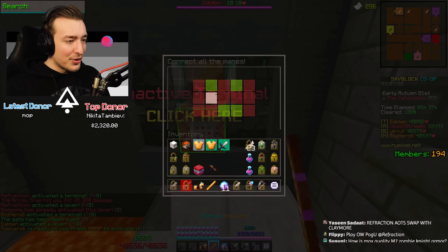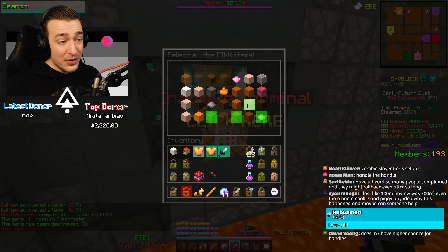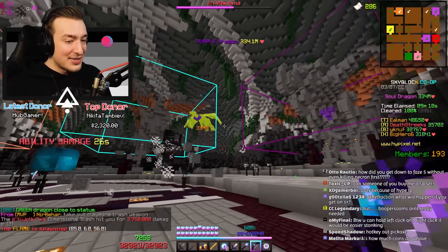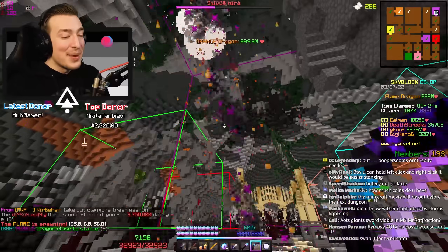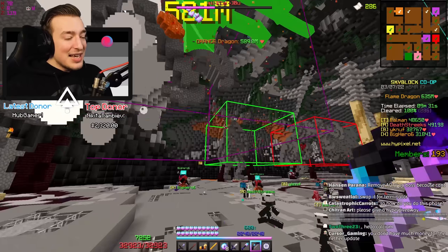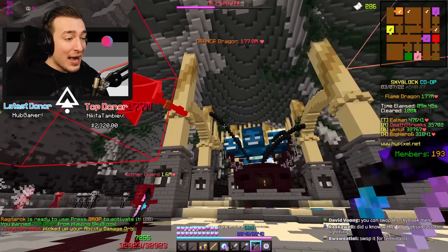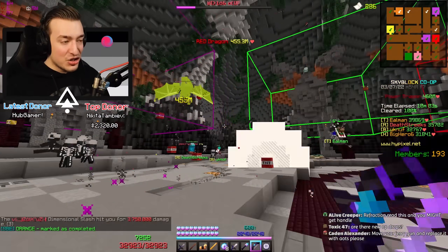LTS swap with claymore — there's no point right now because attack speed doesn't work with it. You can glitch the sword to make attack speed work, but if I was swapping between weapons constantly it would break the attack speed, so I'm better off not doing that. The sad thing is I could do all of this and melee Berserk just ends up being the same as Terminator. But right now I'll just say it — it's pretty much the best LCM weapon, which is a kick in the teeth because it's obviously supposed to be a Berserk weapon.